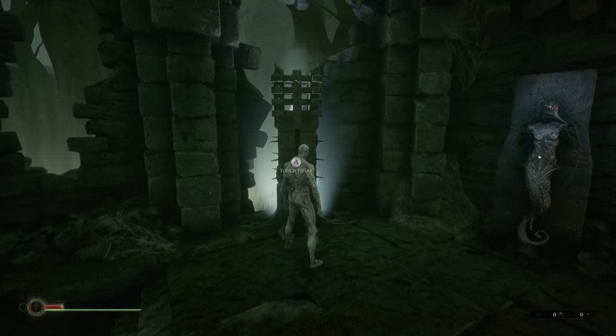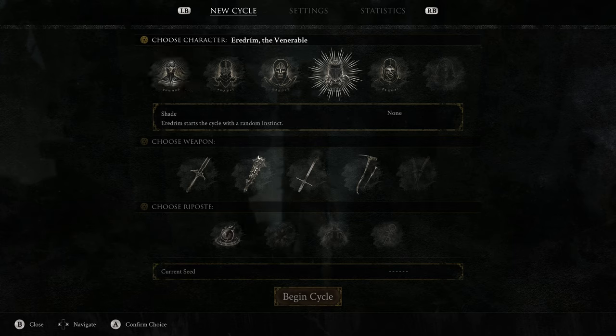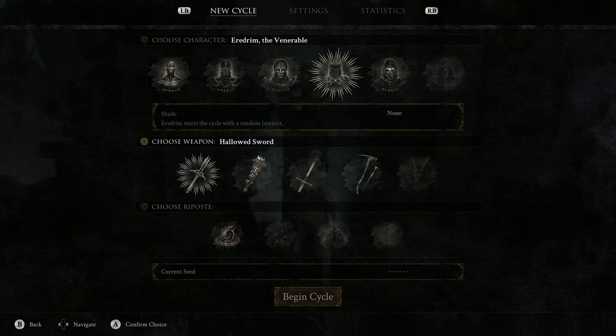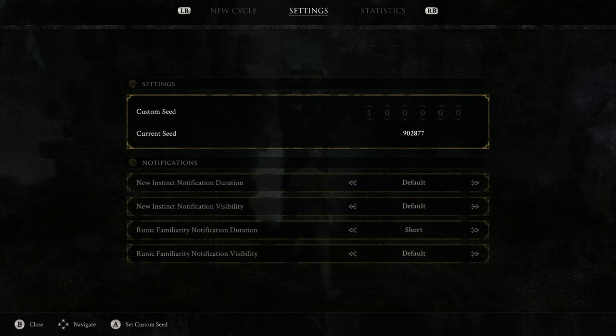Access the pillar to start a cycle. Make sure you choose Eredrum as your shell because we need to be inside his shell while we kill the Grisha five times to earn the Anointed Butcher Shade. To earn the Axatana we need to access a pillar once while carrying each of the four possible weapons, so choose the first weapon in the list, the Hallowed Sword, for this run. The current seed number on the bottom of your screen is a random world number - we don't want that.